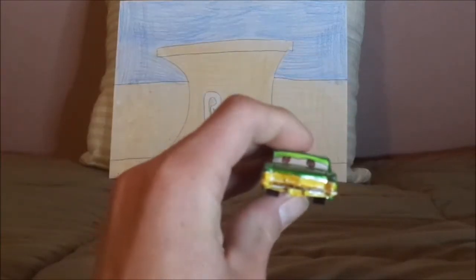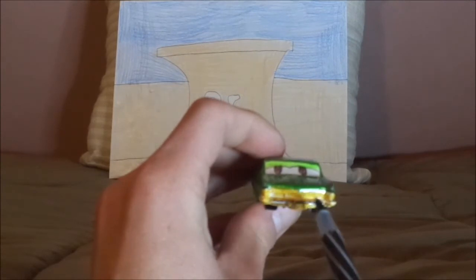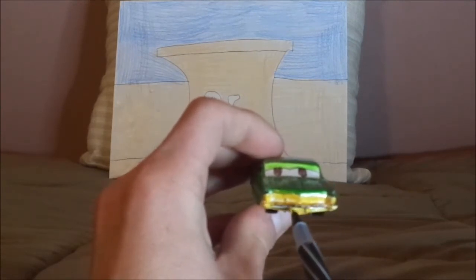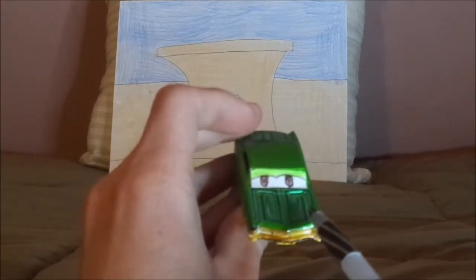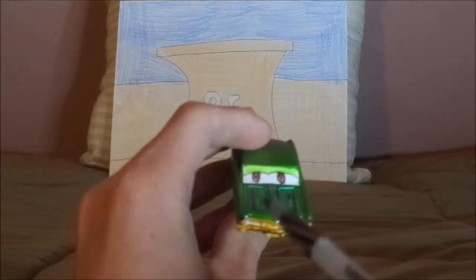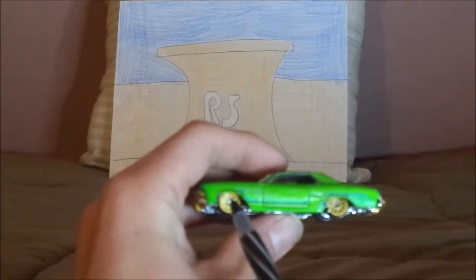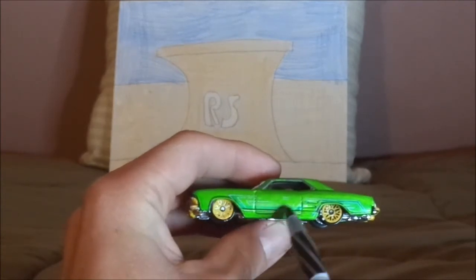Here we've got his gold headlights, grille, and front bumper, and a black mouth. We've got his green paint job and the tampos. On both sides we've got the gold rims on the black wall tires and his door.